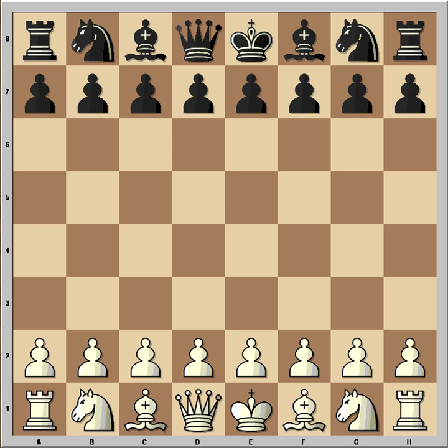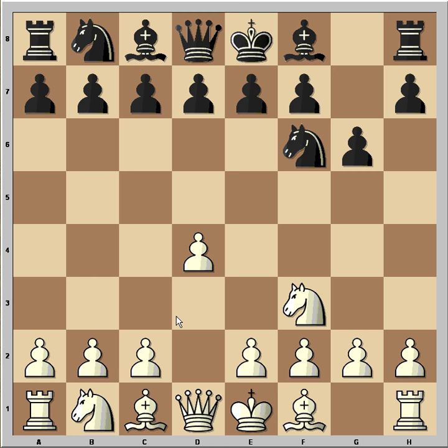White started with d4, Nf6, Nf3, g6. Now if white played c4 we could have King's Indian or Grünfeld defense, but white played Nc3 and we have the Pirc defense.